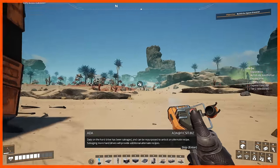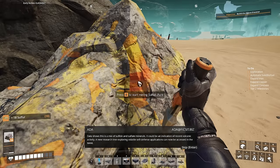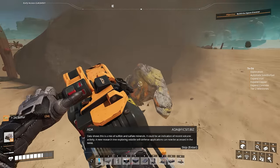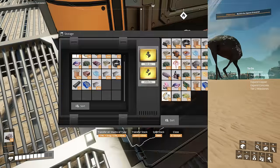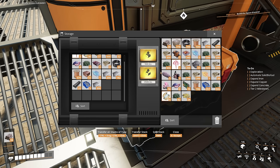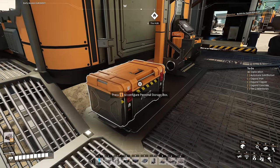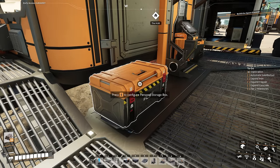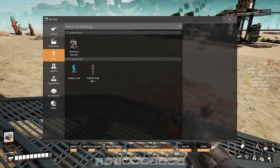We're going to grab the sulfur node too so that we can research that in the MAM in a little bit. Now that we're back here, let's place everything we don't need right now in the hub. And that concludes our exploration.